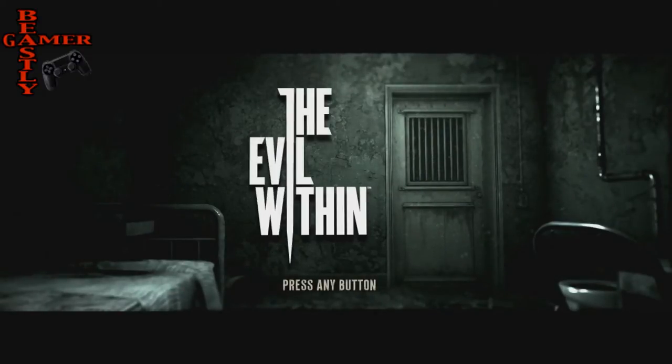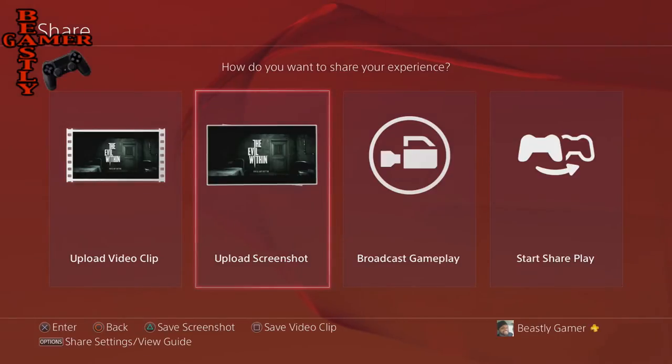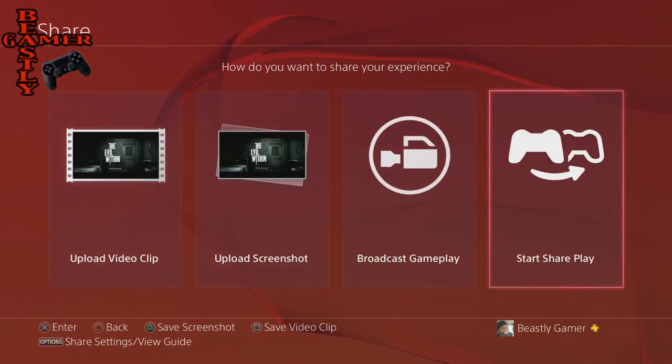I'm going to show you guys right now. So if you're in a game like The Evil Within and you want to share your gameplay with another player, you hit the share button in the top left of the PS4 controller. Now previously there were three icons here, now there are four. You can upload a video clip, you can upload a screenshot, you can broadcast your gameplay on Twitch or Ustream, or you can start SharePlay.